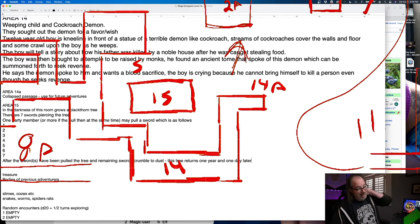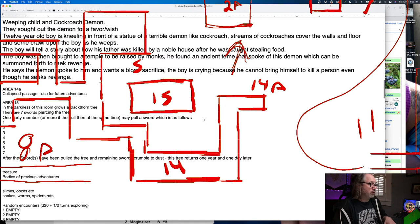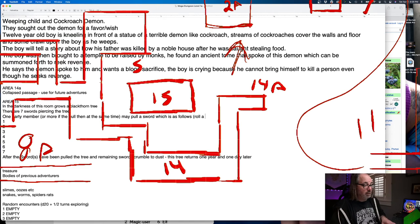So we need seven swords. Roll a d8 — on the roll of 8, roll twice and combine or take the best. There we go. Now for the swords: cursed, of course. This would just be a normal sword. Sheds light. If you guys have ideas for swords, let me know. Let's see — this should be a roll for a random magic sword.